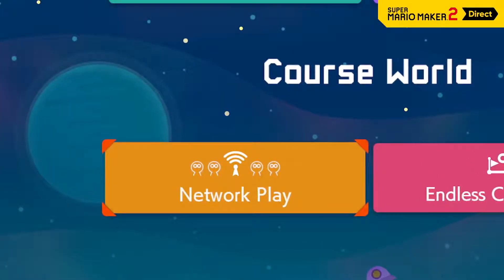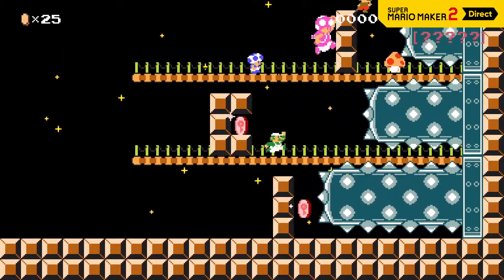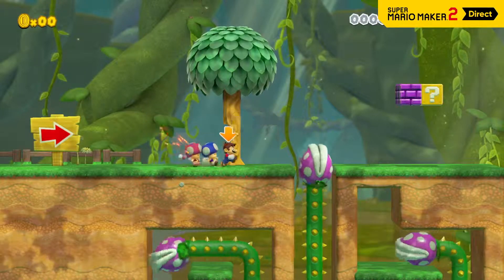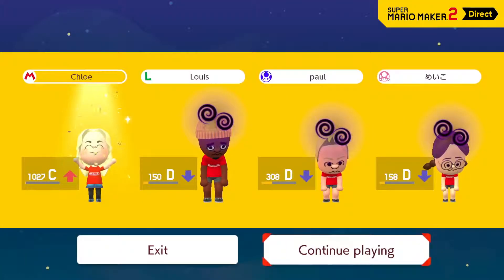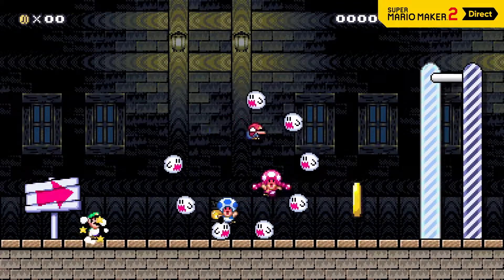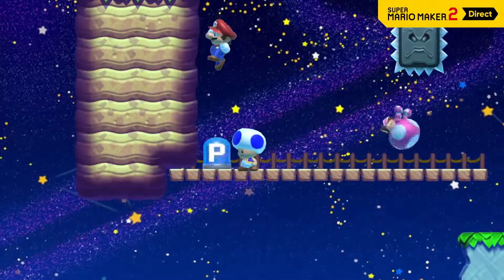On top of that, there's a new mode in Super Mario Maker 2 that lets you play together with others. In Course World, you can enjoy multiplayer with other players from around the world. In multiplayer versus mode, up to four players face off in a side-scrolling showdown — each player is assigned a different character, then they'll race each other in a randomly selected course. The player who clears the course first wins! Depending on your win-loss ratio, your versus rating will change. Playing it safe is no way to win in a white-knuckle course, and when a boss comes around, you may want to put your differences aside.